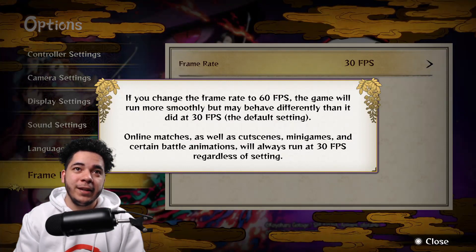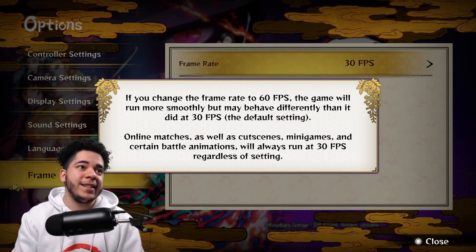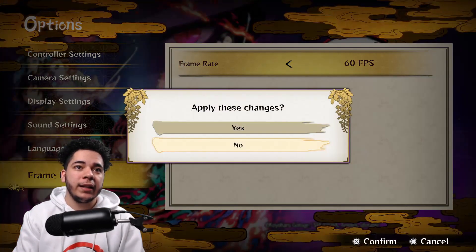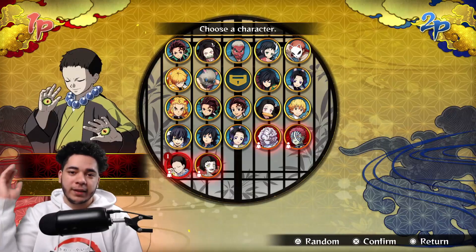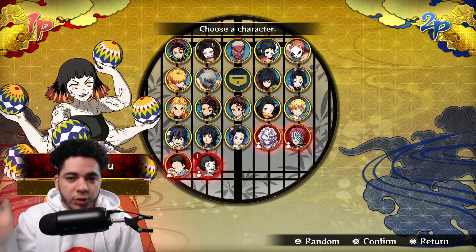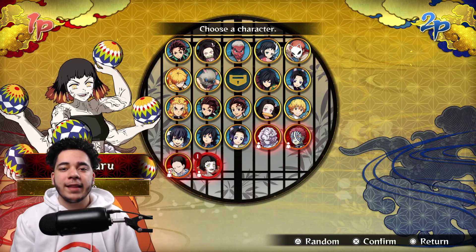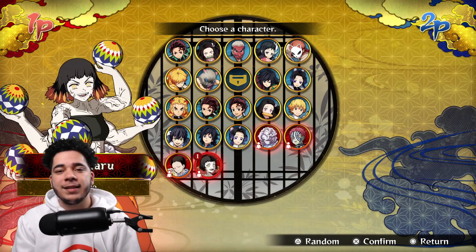Before I get this video started, let me change this frame rate to 60 FPS — your boy needs it. Thank you very much. Let's get back into the moveset. With this video, we're gonna be using Susumaru, and the next video we're gonna be doing Yahaba's moveset. Make sure you guys hit that like, subscribe, and hit that post notification bell so you guys don't miss any of my Demon Slayer content. Let's get into the video.